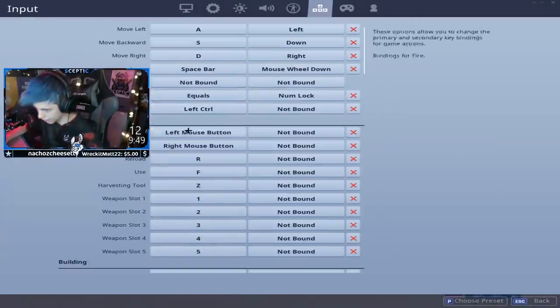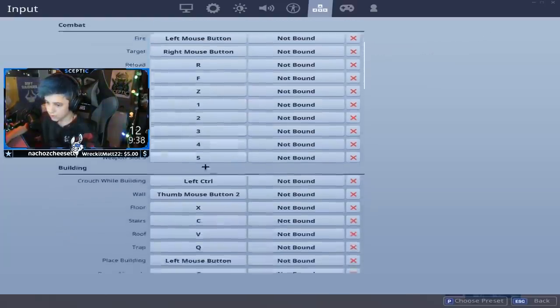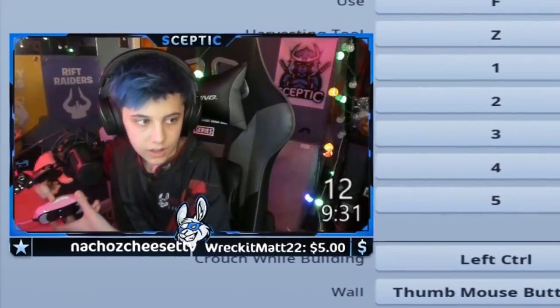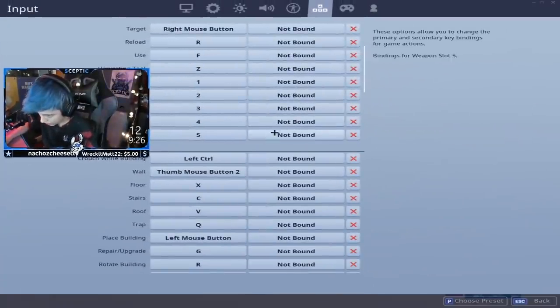Left is fire — blah blah, you guys understand all that. Use is my F because my edit is E — I'll get into that in a second. My harvesting tool is Z, it's just closest to my finger. Wall is my left mouse button — the more left button on the mouse. Floor is X. Roof is cap. Cap is Q.